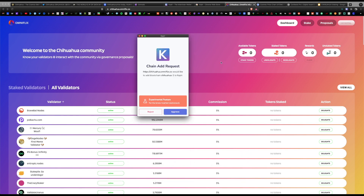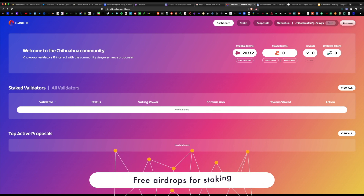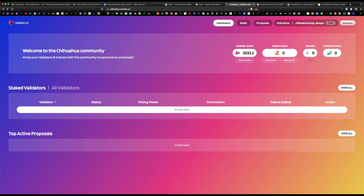You'll get a prompt asking for a chain add request to add the Chihuahua blockchain to Keplr — go ahead and hit approve twice. Right away I can see that I have over 2,000 Chihuahua tokens available to me for free. The reason I see this is I've been staking ATOM tokens for a couple of months, and all ATOM stakers were eligible for this free airdrop. So once I connected my wallet, my free airdrop tokens appeared — if you've been previously staking ATOM, check this website to see if you're eligible.